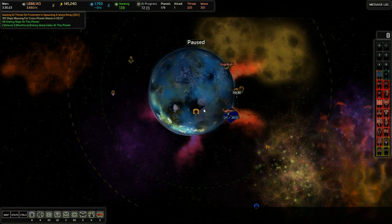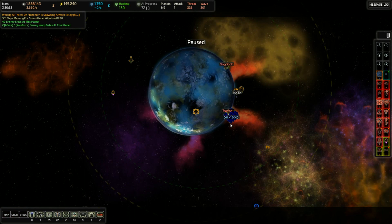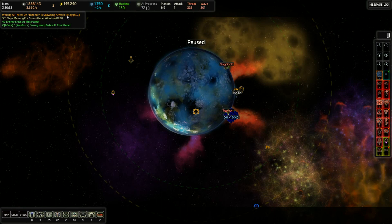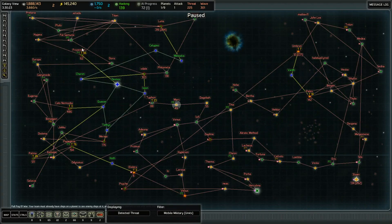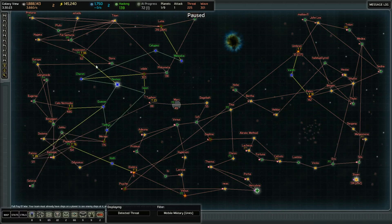Our threat is down now significantly. A warp relay on Frozenzin — again, I don't care, because it's right next to our home world. What's it going to hit deep into my territory? The warp relays just don't matter as much when we've got the backdoor hacker exogalactic thing going on. So there's no great amount of threat massing anywhere. We're pretty happy. Now we've arrived here in Mars.